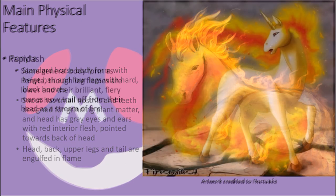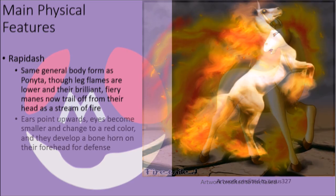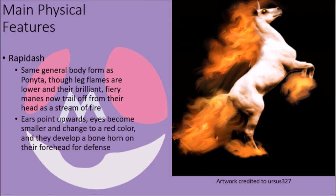Their evolved form, Rapidash, have the same basic body form and hair color, but their overall body and the flames on their body are much larger. In particular, their mane, which is comprised of a long stream of fire that billows from the back of their head in an extended form, and the flames on their legs have moved down closer to their hooves. Their ears are now pointed upwards, their eyes have become smaller relative to the size of their head and are red in color, and they now possess a long, sharp horn of bone on their forehead that is primarily used for defense.